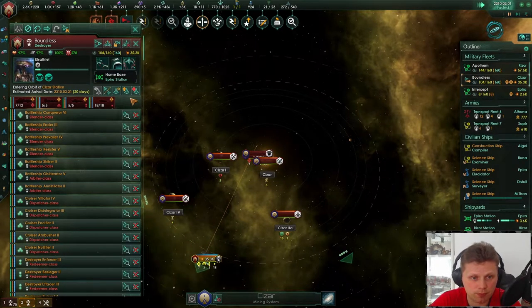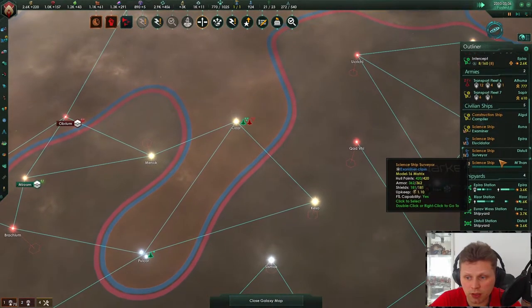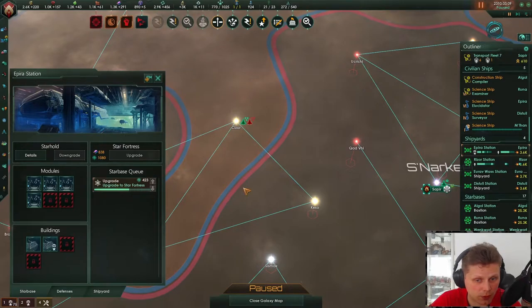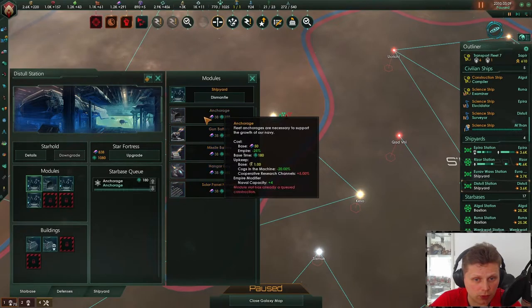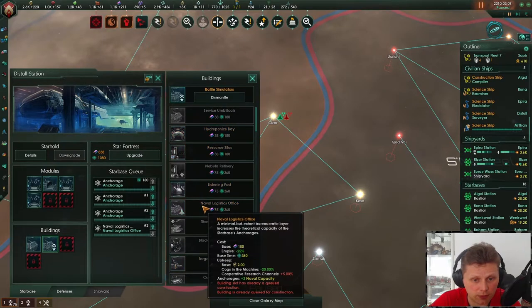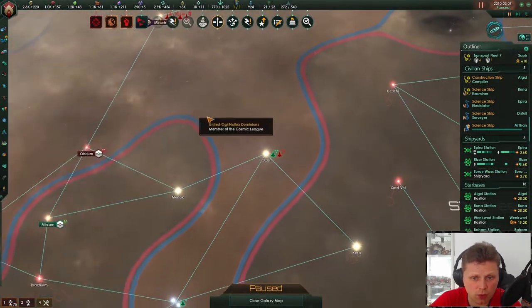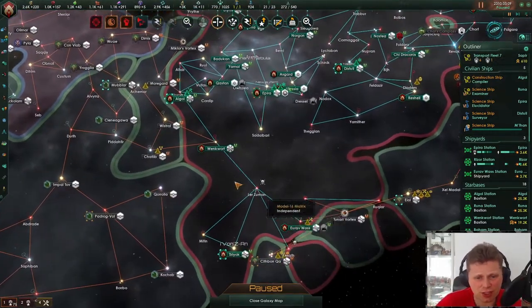There we go. How is the upgrade doing? Oh yeah, going nice. Upgrading to Star Fortress. Let us do anchoring, anchoring, anchoring, then go naval logistics. Where are you actually? Yeah, this is all on the border. Do we find this station interesting enough? I don't think so.